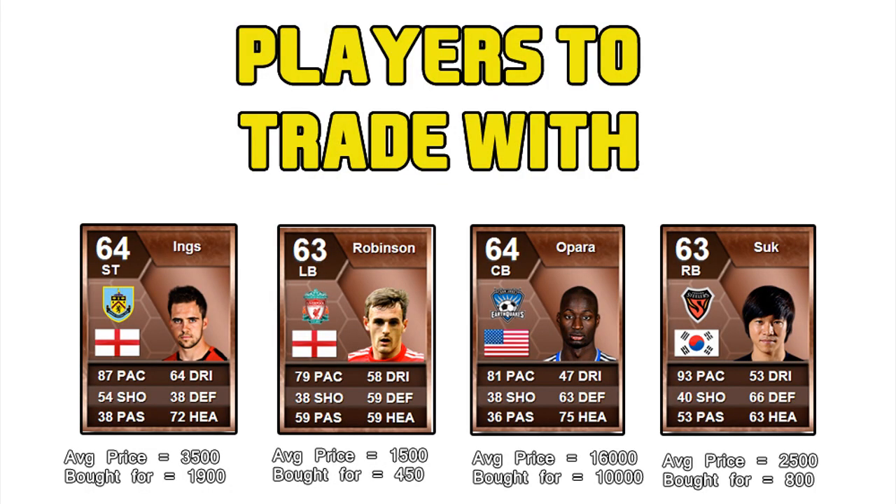Here's a guide for which bronze players to trade with. The three most important aspects of a player you should focus on when trading are formation, position, and nationality. First up, we have Danny Inks, who plays for Burnley in the Championship in England — his average price is 3,500 coins. I picked him up for 1,900 coins, which is a bargain. From the Barclays Premier League, you can buy Jack Robinson for just 450 coins, compared to his average price of about 1,500 coins. English players overall always sell for a high price — bear that in mind.